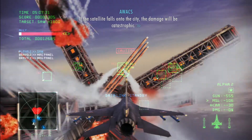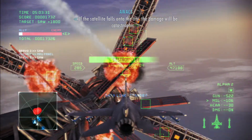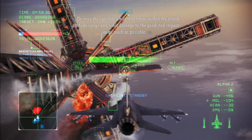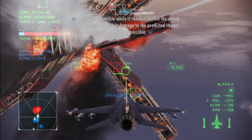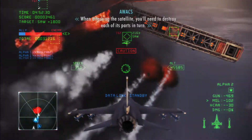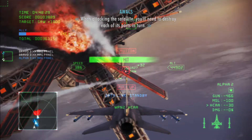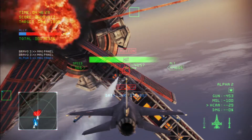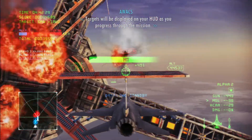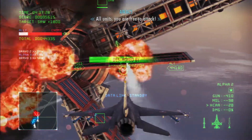Incoming to the satellite — if we fail to support it, the damage will be catastrophic. To support the satellite, convene within the attack range and limit damage to the impact site as much as possible. When attacking the satellite, support each of its parts in turn. Targets will be displayed on your HUD as they progress through the mission. All units, you are free to attack.